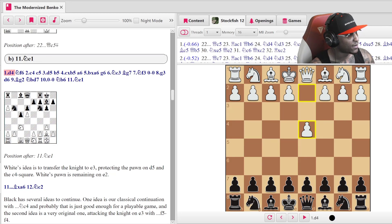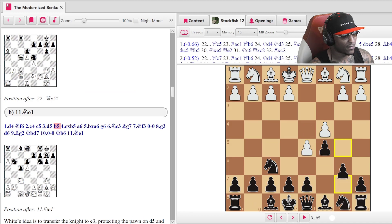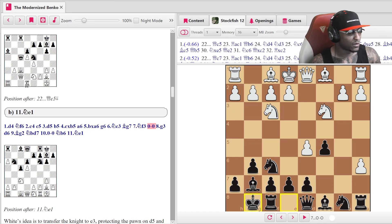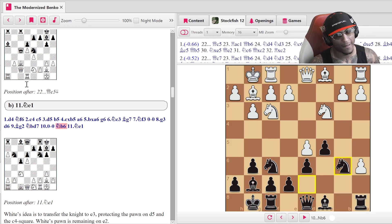Let's do the second variation: d4, knight f6, c5, d5, b5, takes, a6, takes, g6 — same thing — knight c3, bishop g7, knight f3. Castles, g3, d6 — all the same moves — bishop g2, knight d7, castles, knight b6.